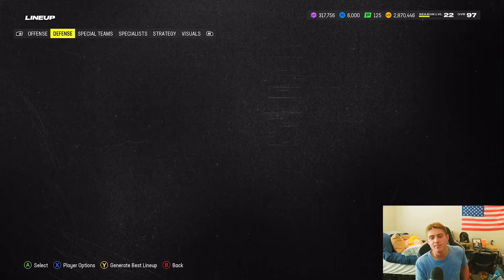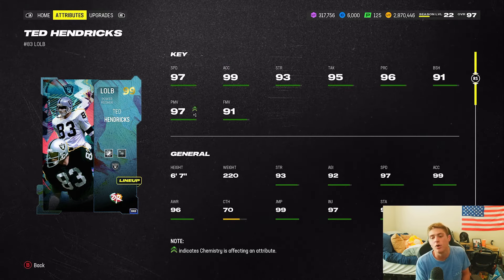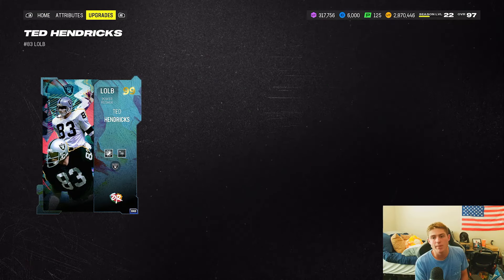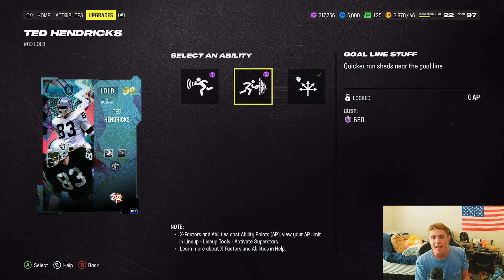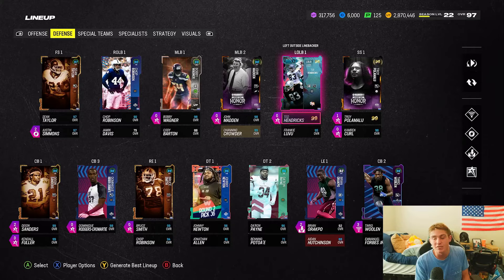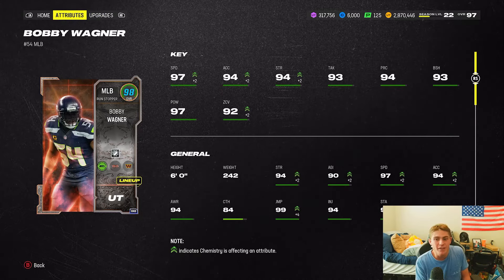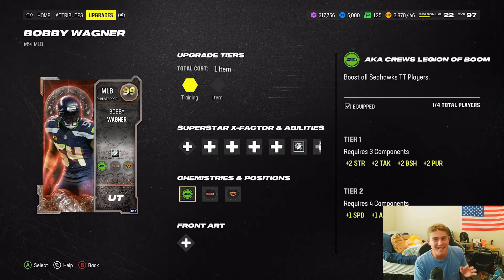For users: Ted Hendrix is my main user — I just don't see how I get rid of him. 97 speed, six foot seven. I run Lurk Artist and Medium Route KO on him. Bobby Wagner is my other user — 97 speed, six foot, gets free Lurk Artist. He'll get better when I max out my token, but I'm only level 22 so I've got to keep grinding the Season 6 Field Pass.